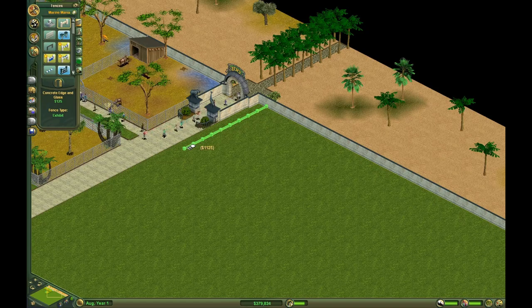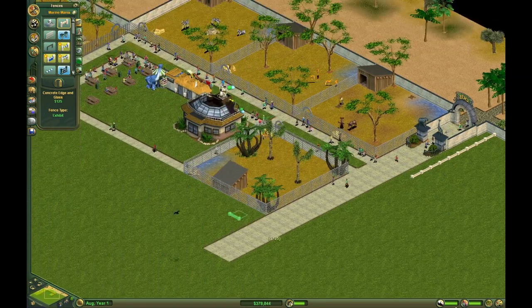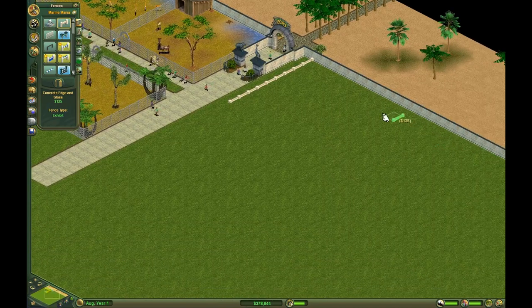We could go like 9x18 and just have it wider, but still keep the path right here. That might be it. I'm so overly concerned with symmetry, you guys, but like — I need it.